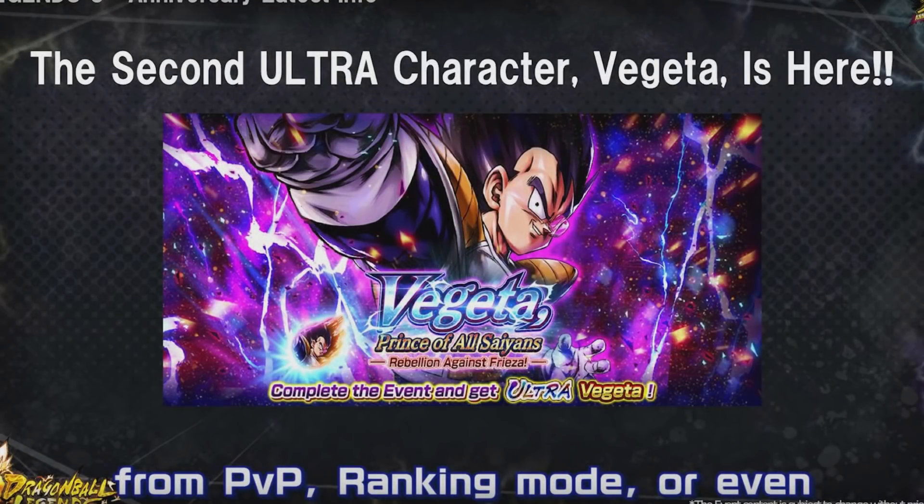Going past that, they showed it's going to be an event format - similar to how Ultra Goku worked, you'll need an EX Vegeta to participate. You get 100 Z power for him, and the remainder will most likely come from reaching top 3K in PVP, finishing daily stages for the co-op for about 20 Z power each time, and there'll surely be missions paired alongside it that cost a rare metal. Hopefully everybody saved up.